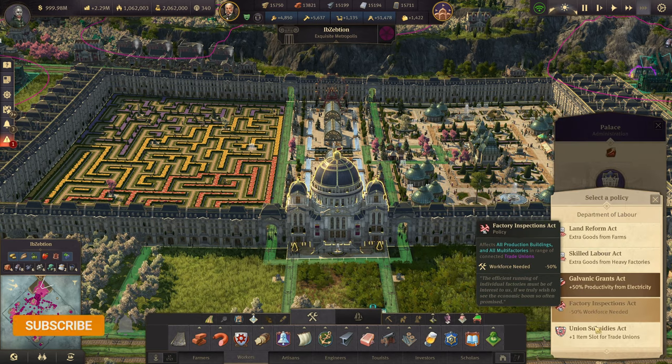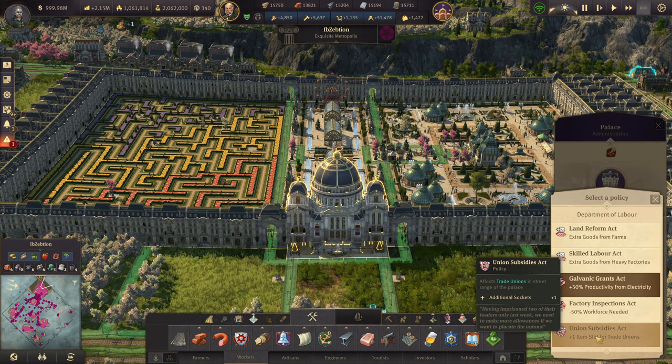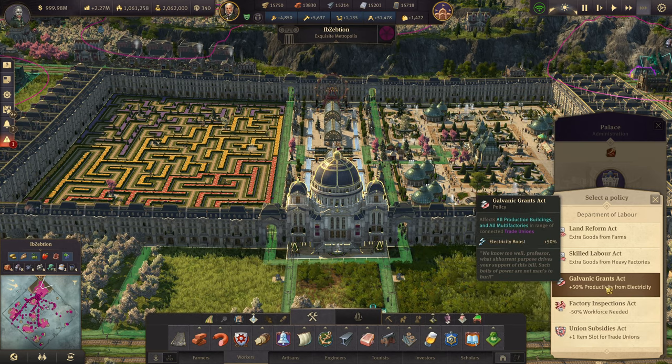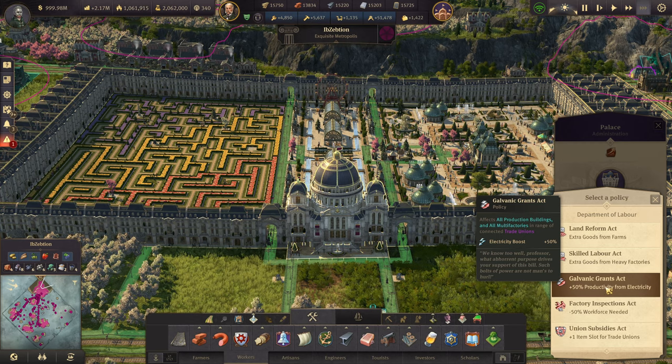Do you go for the 50% productivity from electricity or do you go for the extra slot in the trade unions? It does depend on your island and what production can boost different things — some items are going to be beneficial from the trade union slot, some from pure electricity. However, the High Life brings in another contender.